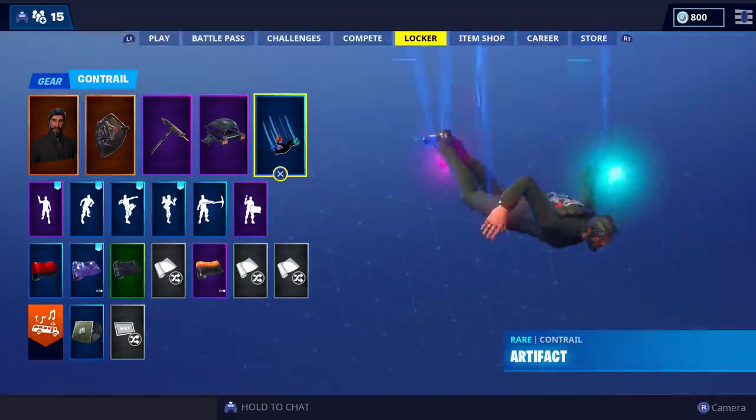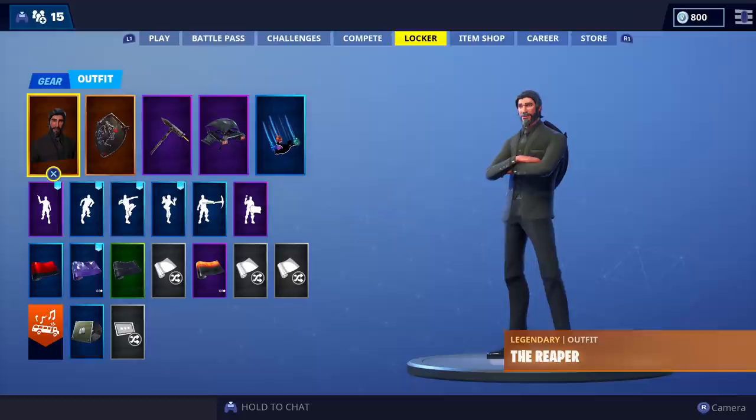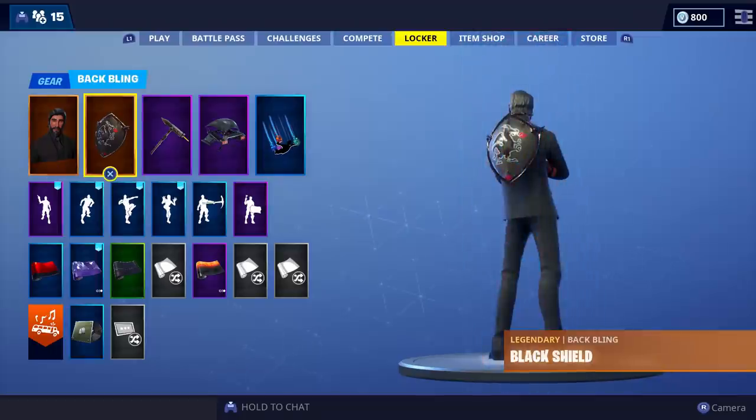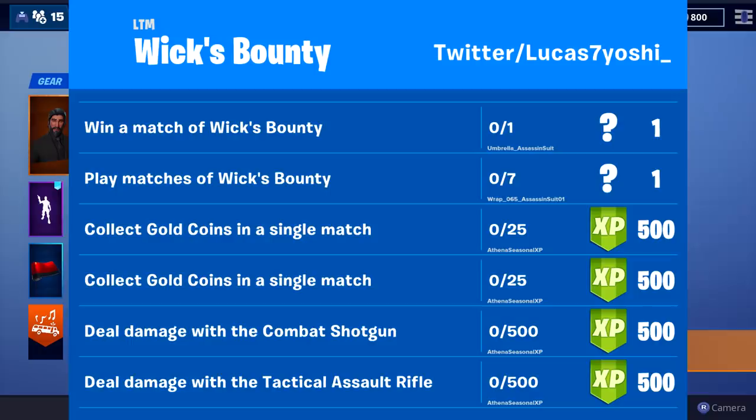There's no back bling or contrail for John Wick. It has been leaked by Lucas7yoshi — I'll link him on Twitter — that there's going to be a limited time mode called Wick's Bounty. His name in the game is the Reaper, not John Wick, presumably due to copyright. This LTM has been posted with some challenges, and given the coin references in the movie, if you complete these challenges you can unlock a John Wick back bling called the Assassin Suit Coin.